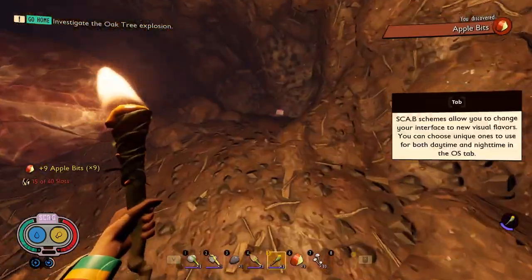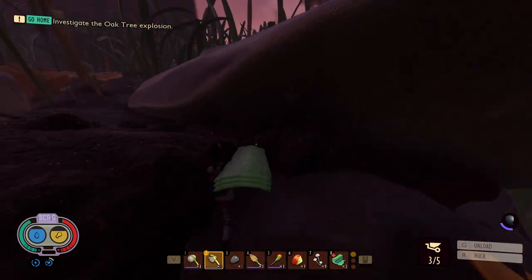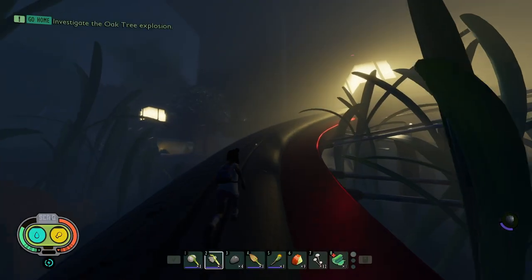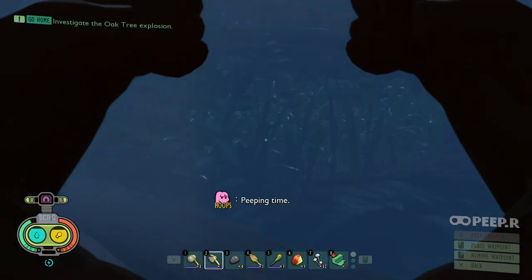I then ran into the red ant hill to get the red ant hill Burgle chip, then cheesed my way into the upper yard without using a rock explosive, and rested for a bit cooking off the rest of my weevil meat. Now it was time to go all the way up to the upper yard to go to the coffee machine to grab the power droplet.